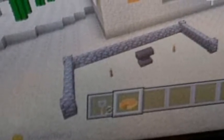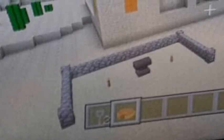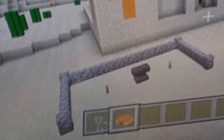This isn't too big of news, but it's pretty cool. As you can see here, there is an anvil, pumpkin pie, and a tripwire hook. And walls.